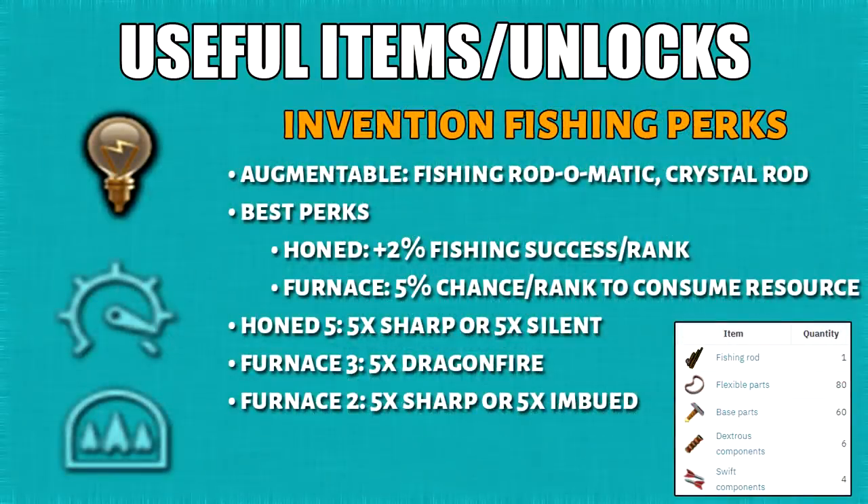For the Invention fishing perks, there are only two augmentable items for fishing: the fishing rod-o-matic and the crystal rod. The two best perks to use are Honed, which increases fishing success by 2% per rank, and Furnace, which has a 5% chance per rank to consume resources for XP. I've written out the best combinations for the honed and furnace perks.